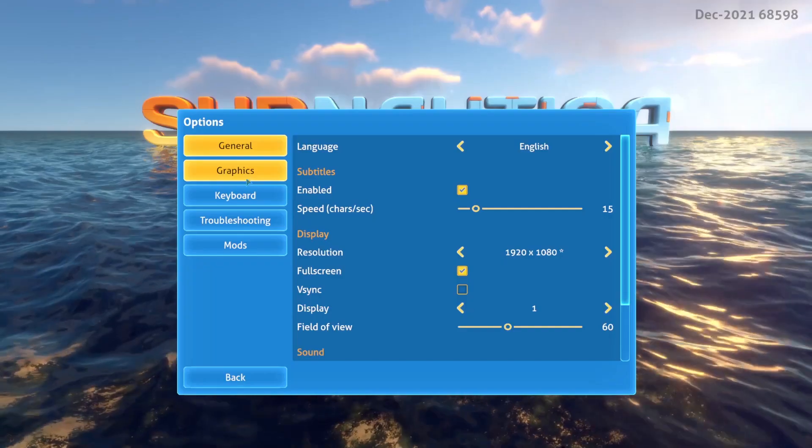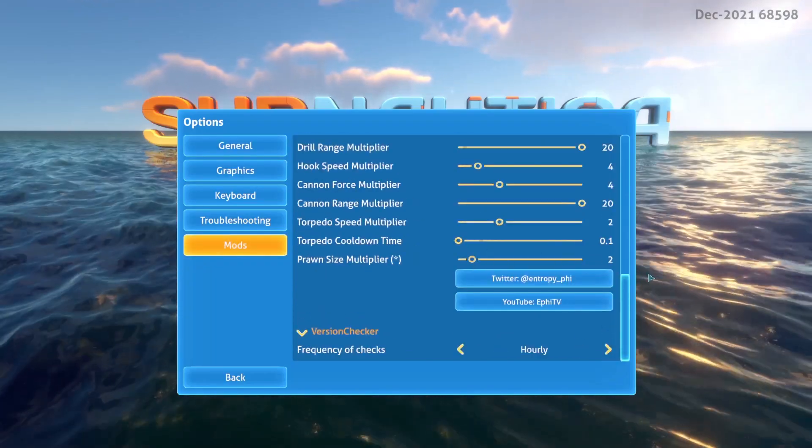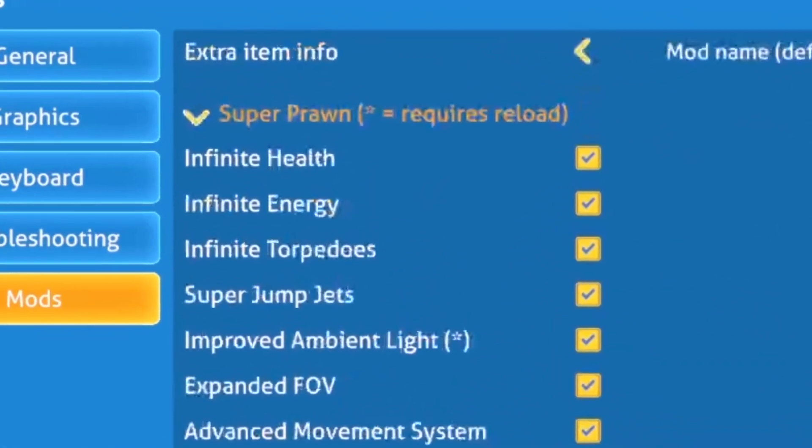After countless hours coding, testing, and breaking the game in a hundred different ways, it's finally done. Now I'll explain how I did it later, but first of all, what does the mod actually do? Here you can see the in-game settings menu for the Super Prawn mod — all of the switches and sliders you could want to create your own overpowered Prawn suit. Infinite health, energy, and torpedoes are pretty self-explanatory.